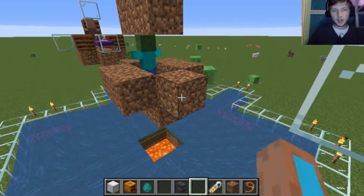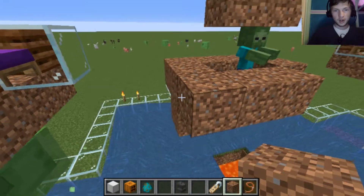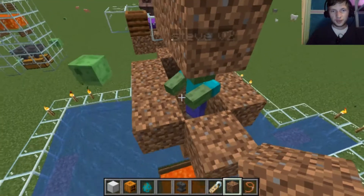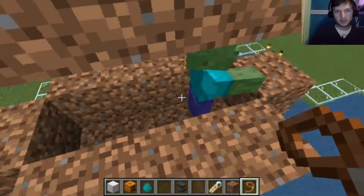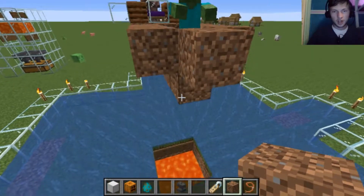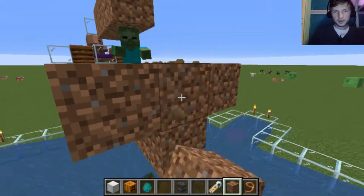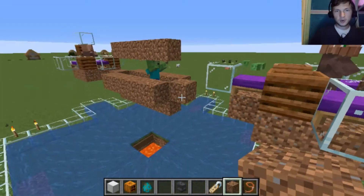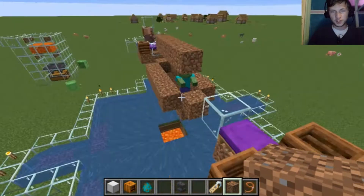So now, if we build our little funneling system right over there and break it, hopefully he will get aggroed. Let's see, can we lead him? No, we can't lead him. Oh, he wants these villagers over here. Okay, let's build two over. There we go. So now he'll upset these villagers, and for some reason they've lost their profession — I'm not sure why.